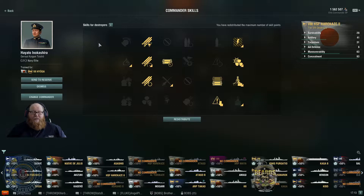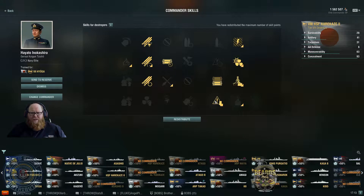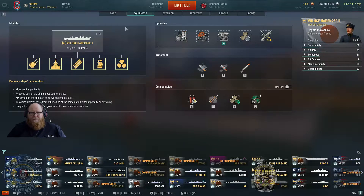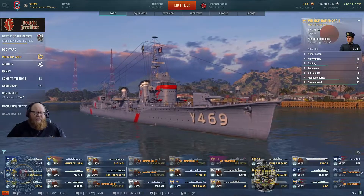Our captain build is just a spare captain I had knocking about from a battleship. I've stacked my torpedo skills and gone with the consumable enhancement to give longer lasting speed boost, longer lasting smoke, and longer lasting hydro. Then pretty much the bog standard destroyer build: Preventive Maintenance, Last Stand, Survivability Expert, Superintendent and Concealment. That's my standard go-to destroyer torpedo build. There's no history on this ship obviously because it is a Kagero class.